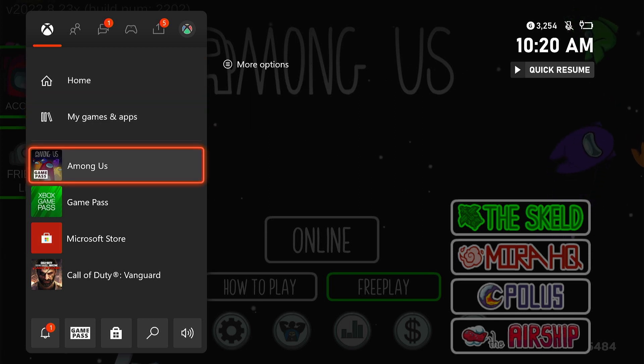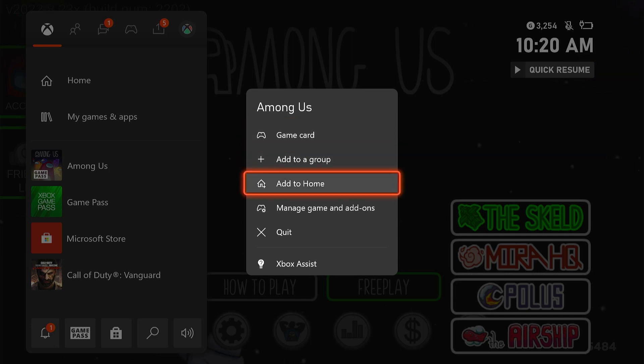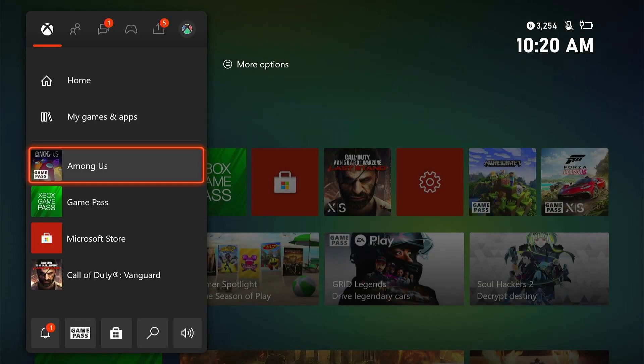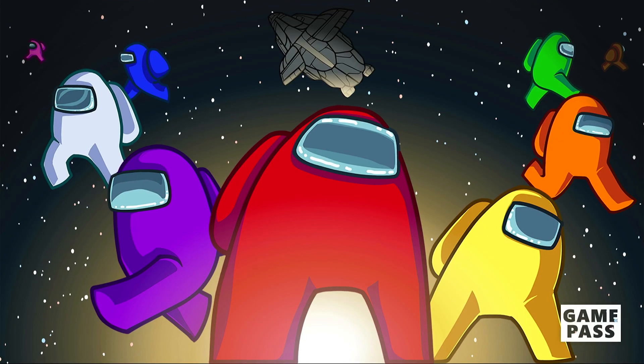Highlight Among Us and press the menu button. Highlight Quit and then press A to close it. Now try to launch the game again to see if it still crashes.